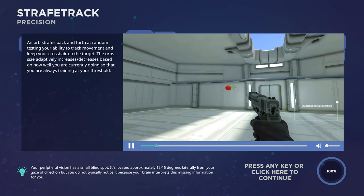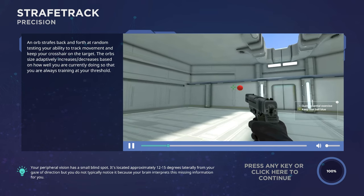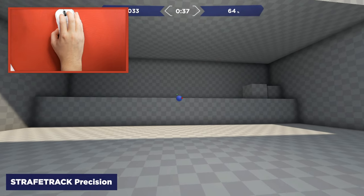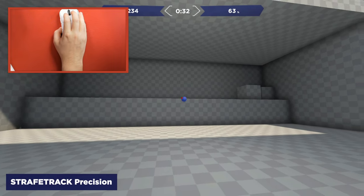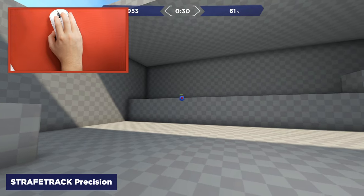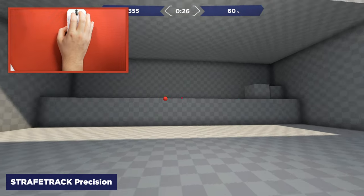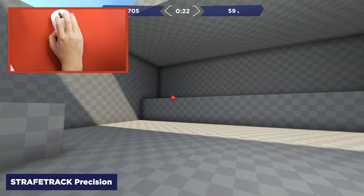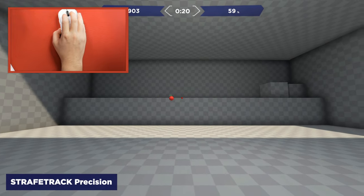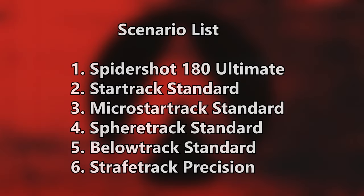A harder scenario is Strafe Track Precision. This will segue to a future video, but whether you are new or not, you will need to track a strafe in front of you and be precise. This is what you will run into daily in Apex Legends — everyone is strafing in front of you, spamming left and right. Do not panic. If this is one you struggle with and you realize your sensitivity is too high, go back to a prior scenario on the list and find the balance. In game, this is a common constant 1v1 encounter and fight.